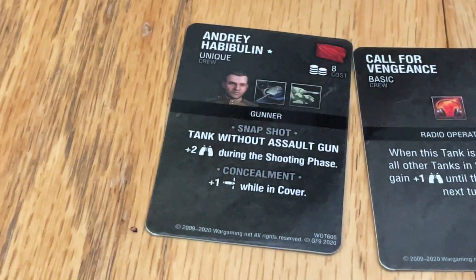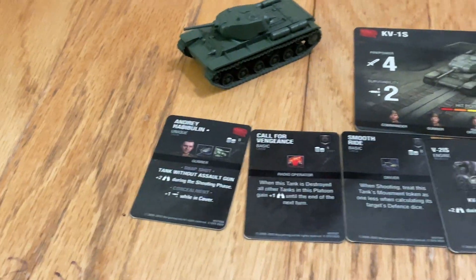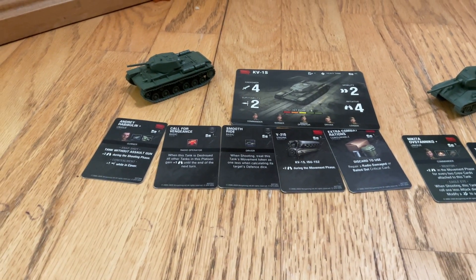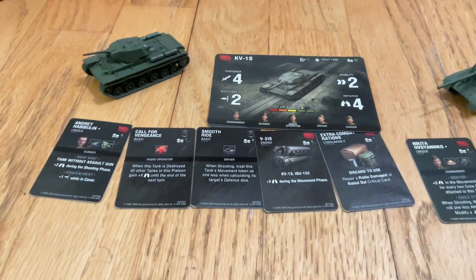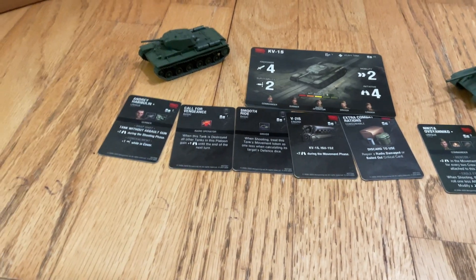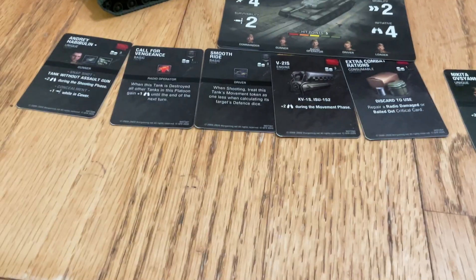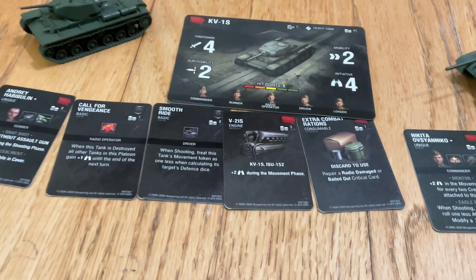We also have the gunner, who has snapshot and concealment. Snapshot gives plus 2 initiative during the shooting phase, and concealment adds 1 extra survivability while in cover. This is a pretty good heavy tank for its tier. If you compare it with the IS-2 it would seem smaller, but in a tier 5 tank battle it's a different story. If you put it against a Cromwell, it'd probably be a much more even fight, since you have snapshot, concealment, and smooth ride — you'd at least match the Cromwell's movement phase initiative.